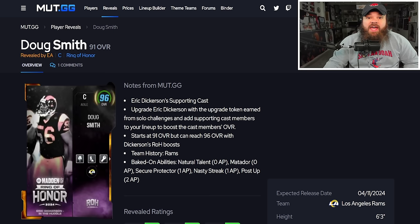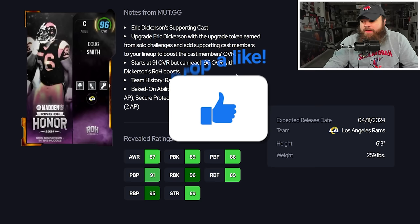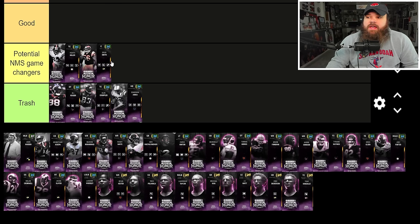Doug Smith is a center with 96 run block, 91 pass block power, 88 pass block finesse, but he's a small lineman at 259 pounds. Baked-on abilities are Natural Talent, Matador, and Secure Protector for 1 AP. If you can take those off, he's another potential no-money-spent game changer. As a reminder on all the 91 overalls — it's unlikely you can remove abilities, so most would land in the trash tier if you can't.